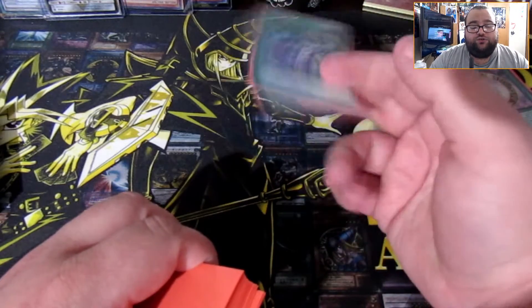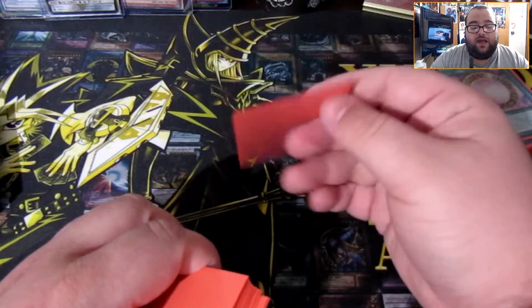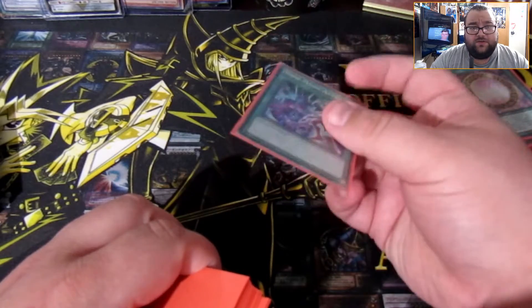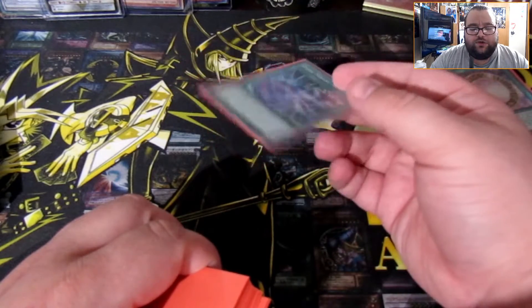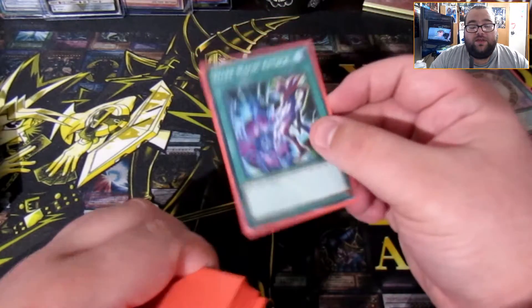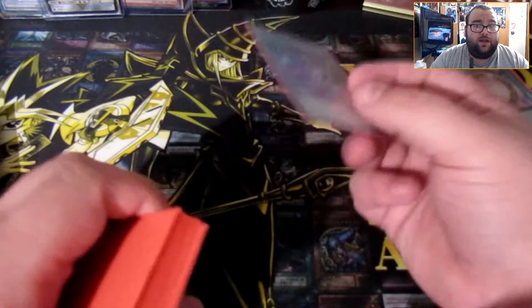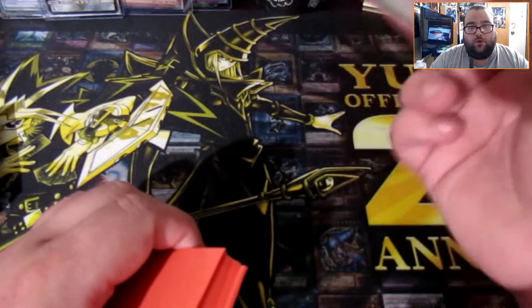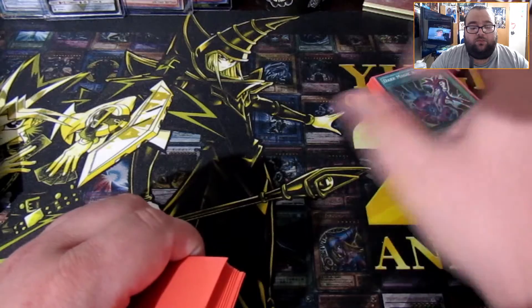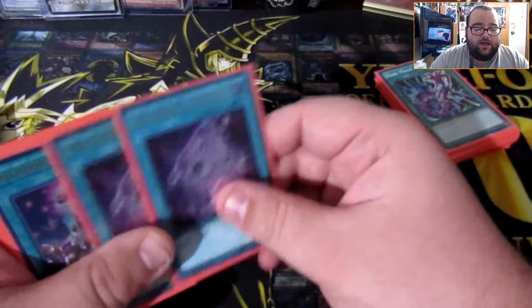I run one Dark Magic Attack. It destroys back row, and the fact that Eternal Soul can search it makes it great to have in the main deck. Board wipes don't work as much as they used to, so competitively I might swap it out for something like Allure of Darkness for more draw support. But in a casual setting where you see more back row, Dark Magic Attack works really well.